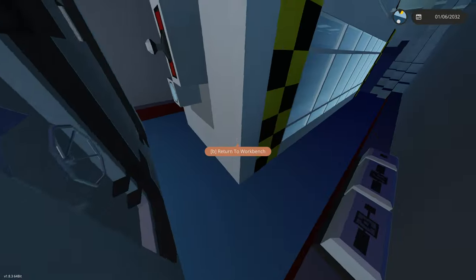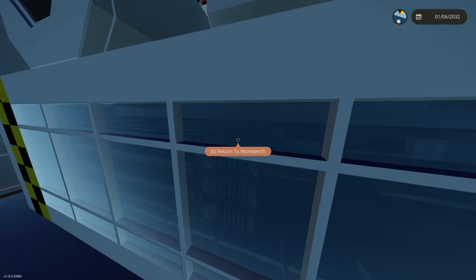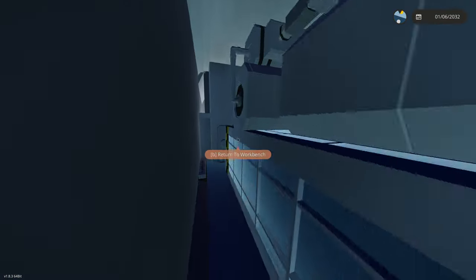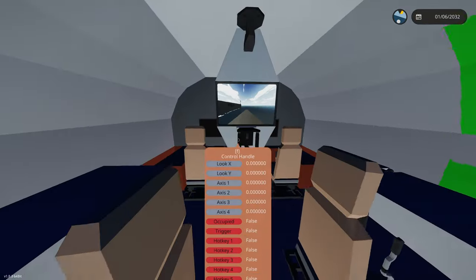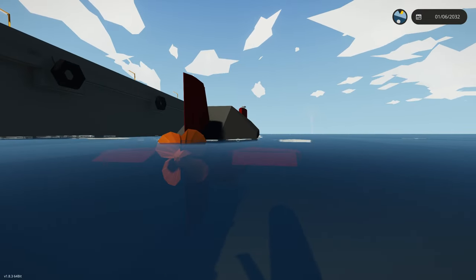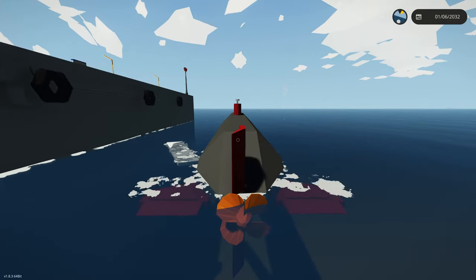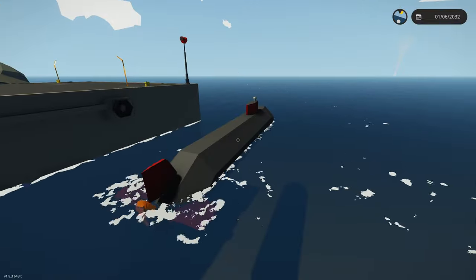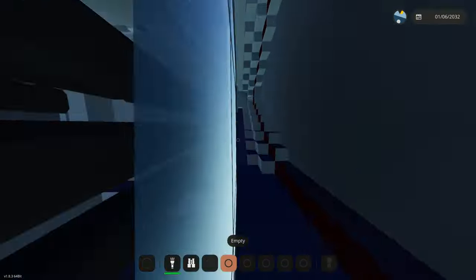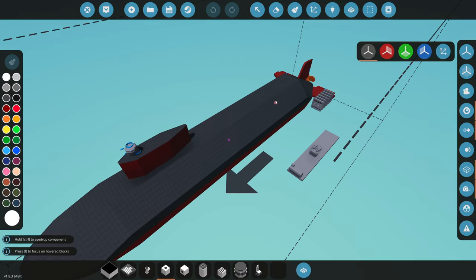Let's connect the fuel rods — are they connecting? Yes they are. We did forget to add gearboxes, so it's definitely gonna be slow, but we're just gonna see how fast it goes normally. Put the clutch all the way to one and we'll test our rudder — W and these are all going the right way. Rotations are also going the right way. We are moving but we're going really slow.